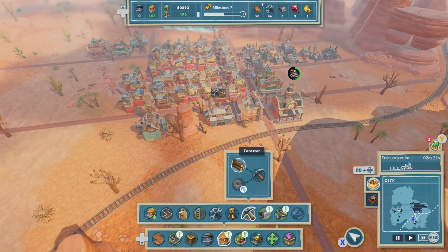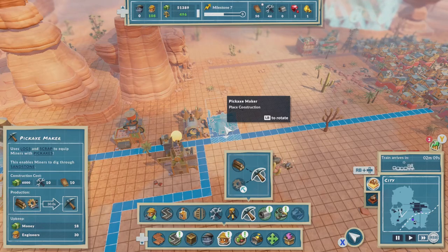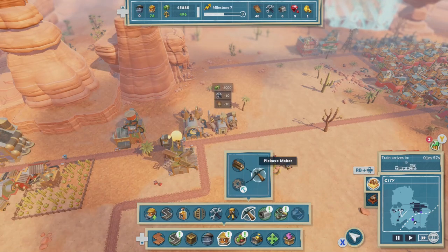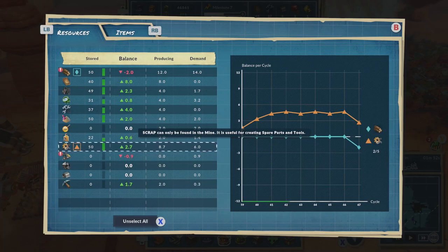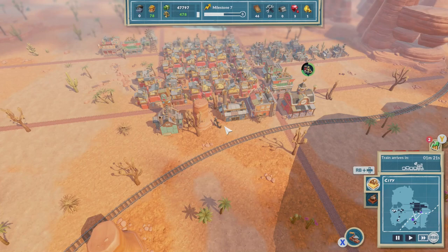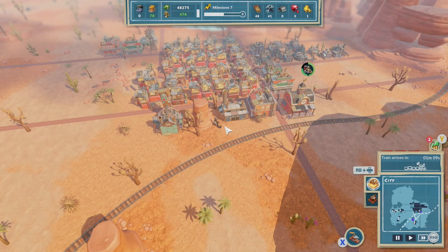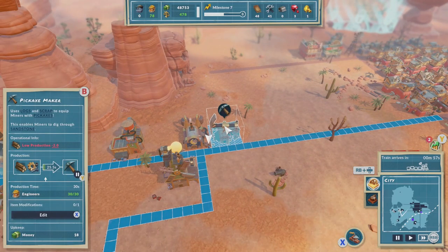We actually reached capacity of wood, which is interesting. What did I want the extra people for — oh, pickaxe maker! Let's just pop this down here because we actually have a surplus of wood. I don't know how much scrap we have — it's not showing the icon for scrap. We have 50 stored. It'd be nice to be able to see how much scrap we have in the top menu. I just got an iced coffee delivered — I love a nice coffee.